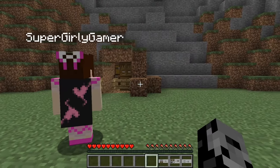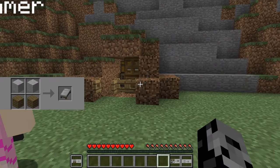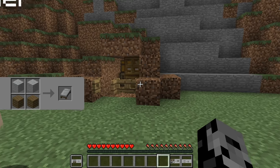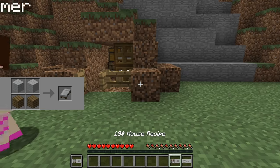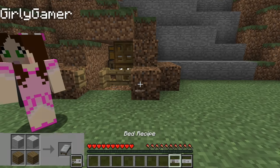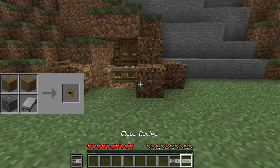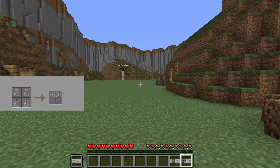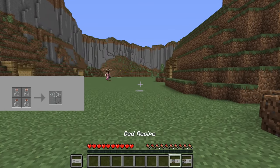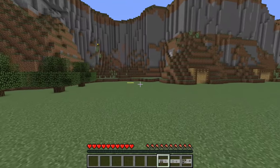The bed recipe needs two wool and two wood - a little easier than normal. The ten dollar house recipe requires that bed, two pieces of wood, and cobblestone, so we need to find some sheep. The glass recipe is just four glass bottles, very simple. Let's go find some sheep. Do we have something to get wood like an axe? We don't have anything.